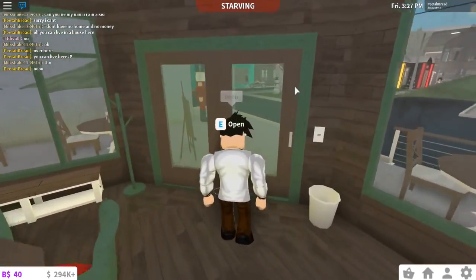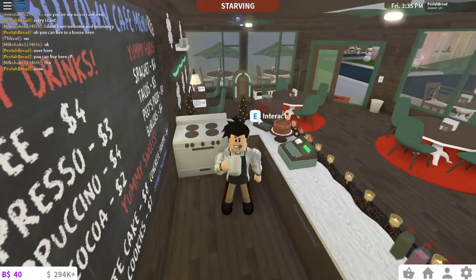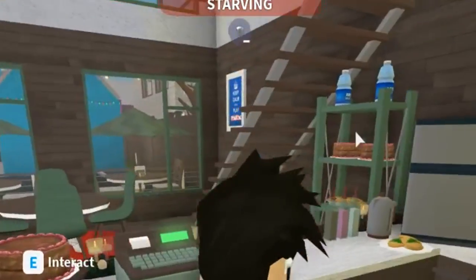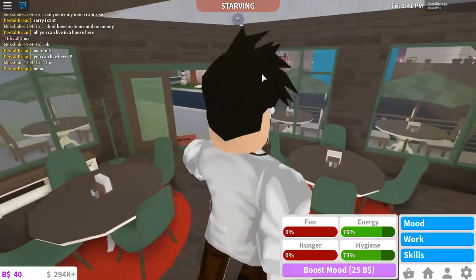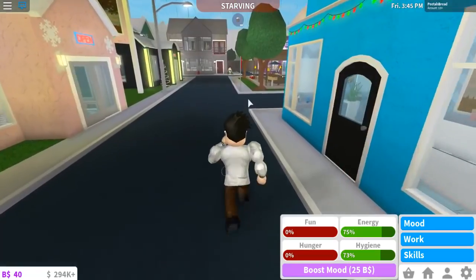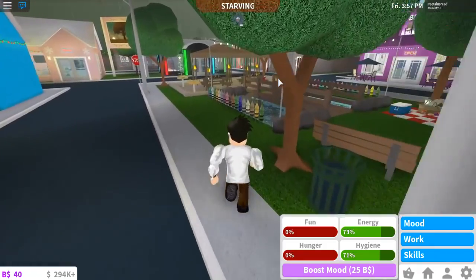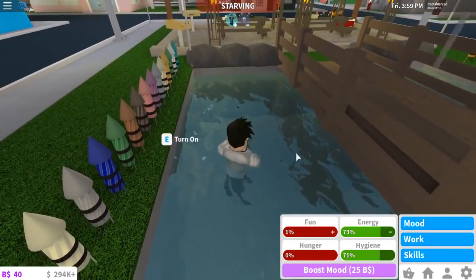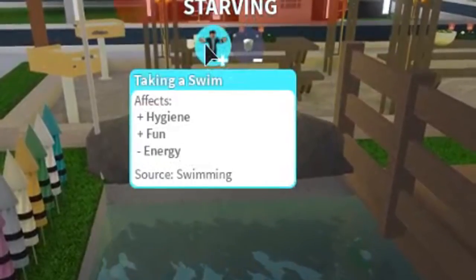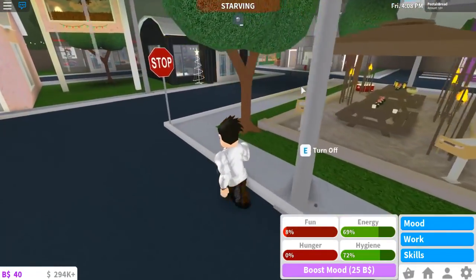I'll just stay here. I'm gonna drink some more coffee. If you drink too much coffee, it actually gives you a negative effect — it's called caffeine overdose. Don't do it. Also, if you swim in the water, it'll actually clean you. Can you believe that? They should do that for the rain too. If you jump in any body of water, it actually boosts your fun and your hygiene a little bit — it says 'taking a swim: plus hygiene, plus fun, minus energy.' I don't want to lose my energy — I've already lost too much of that.